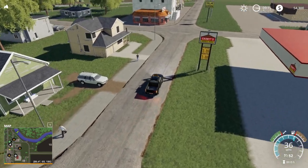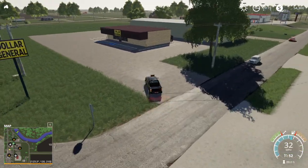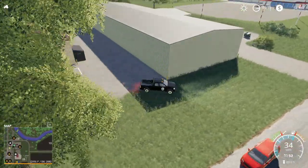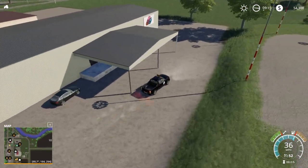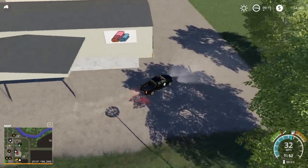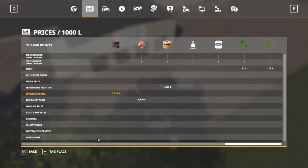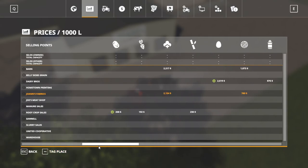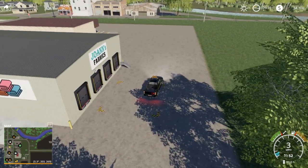Moving over here, we have another sell point. Coming down here we have Dollar General — that's cool, name brand stuff. I'm assuming you can sell fabrics at Joann's Fabrics here. Yes, it's on there — fabrics, and they also take cotton and wool as well. So this also kind of works as your spinnery sell point.